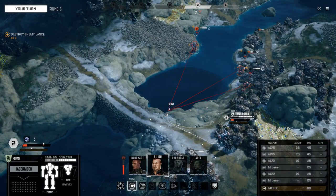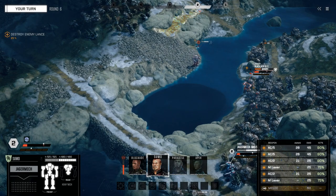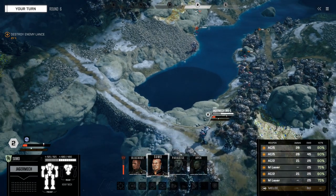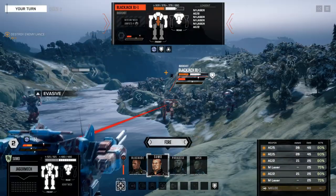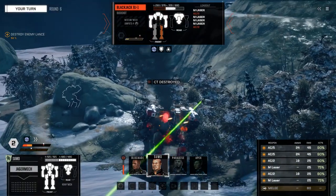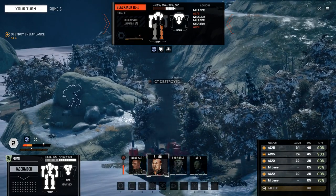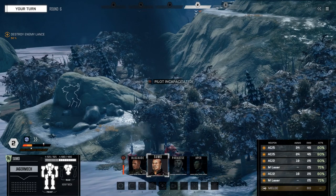Number eight, remember that evasion tokens refresh when a unit moves. So if your mech is in a safe position or still has its evasion up, delaying your action isn't necessarily a bad idea. For example, if I know the enemy medium is about to get its turn, my light will reserve its action so it can engage and strip off evasion or sensor lock them after they move.